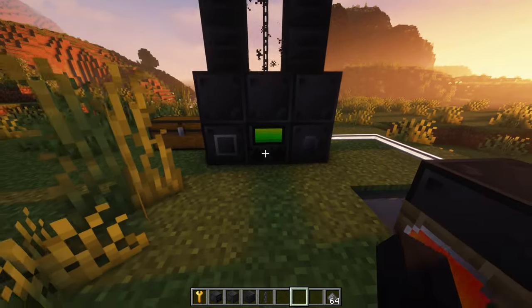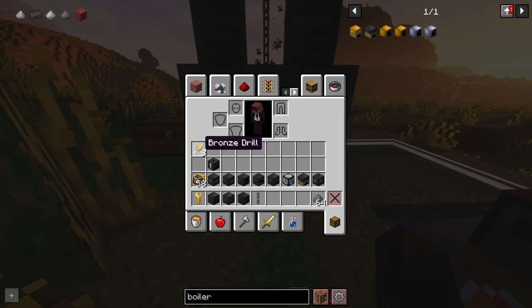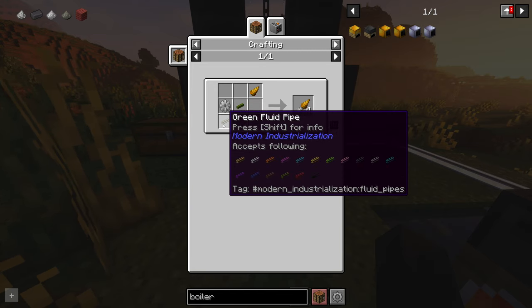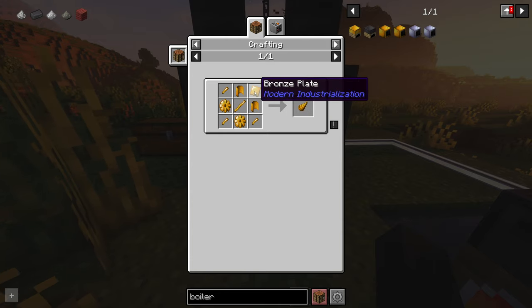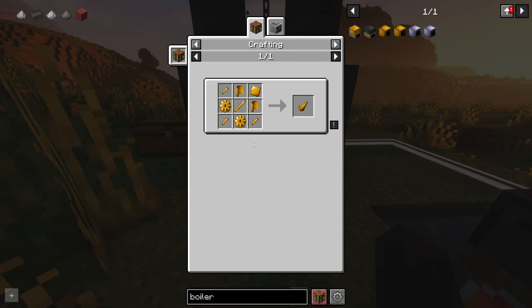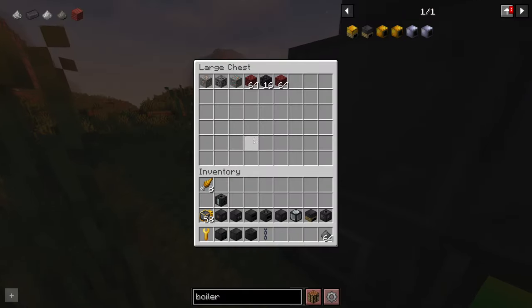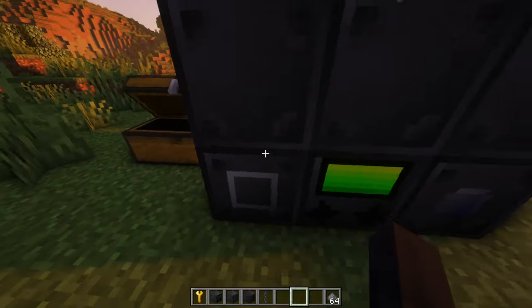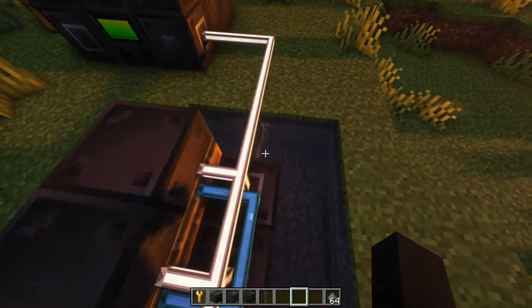Let this run, but eventually you'll need to automate the bronze drills. Bronze drills are made using iron gears, an item pipe, a green fluid pipe, and a bronze drill head, which gives you four of them. In due time you'll start to generate a lot of resources. This is just the steam quarry — there is an electric one, but we'll get to that later.